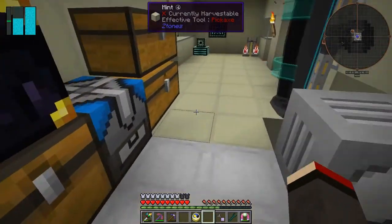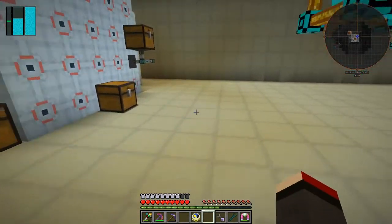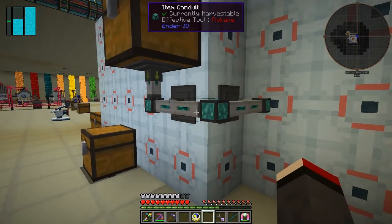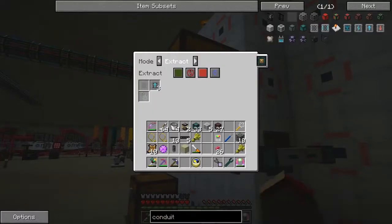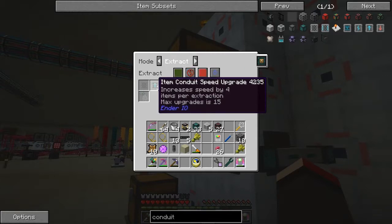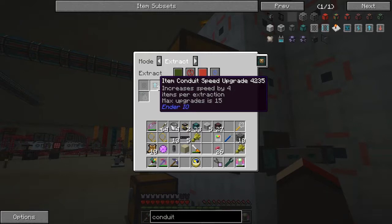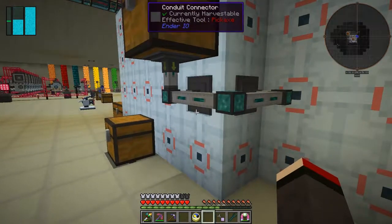I want to show you something else. I've automated this a little better - I've got some item Conduit from AE2. I've got a chest and it's set to extract with three stack upgrades, which increases by four each time. The default is four, so you get 16 items per distribution. They get put in here and it's set to round robin, so 16 go in one side and then 16 in the other.